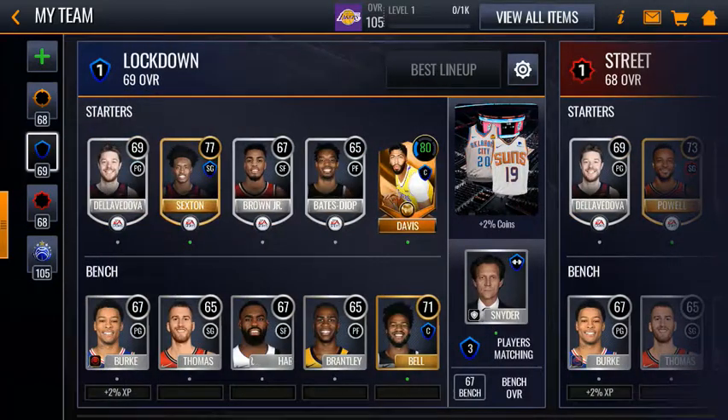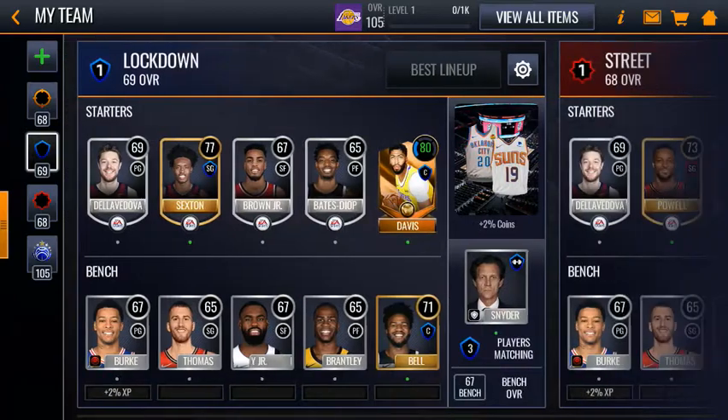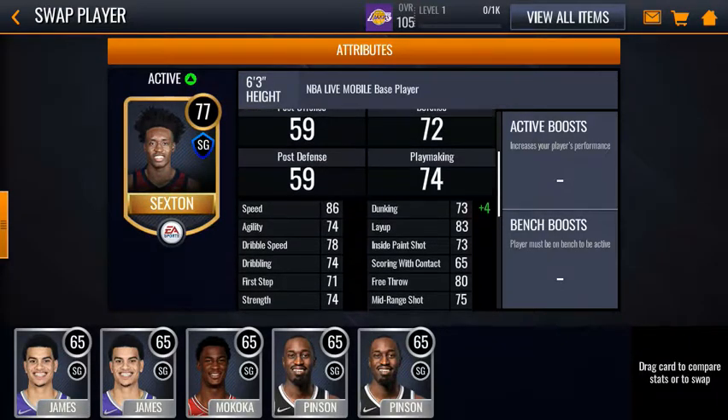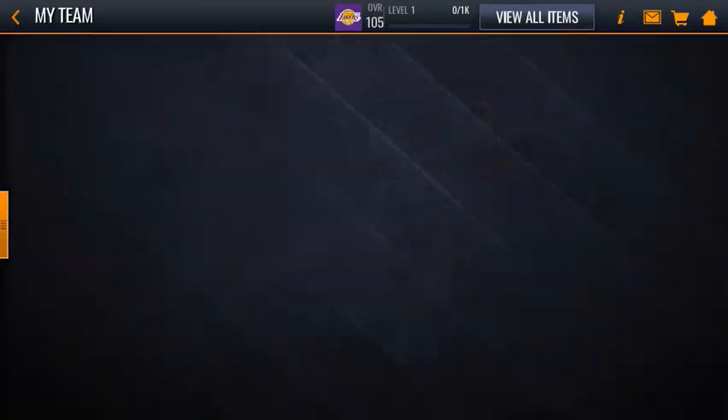These are my lineups so far. Sharpshooter is really good, but this lockdown - I pulled a 77 Colin Sexton out of one of the packs. So that's pretty freaking awesome. And I like that.